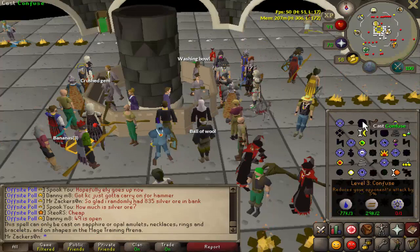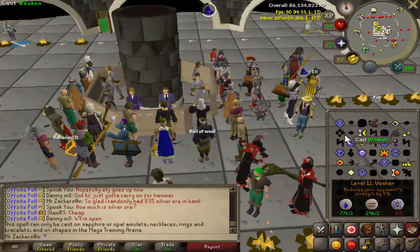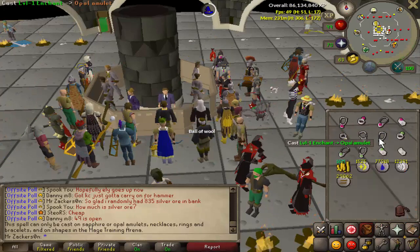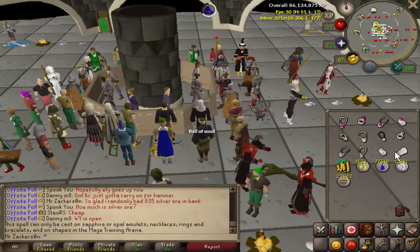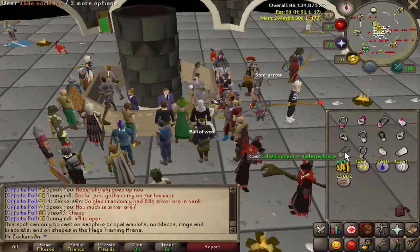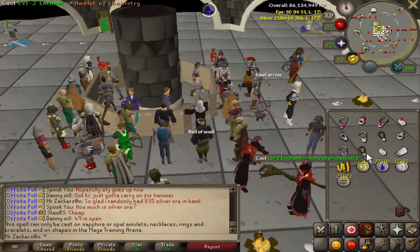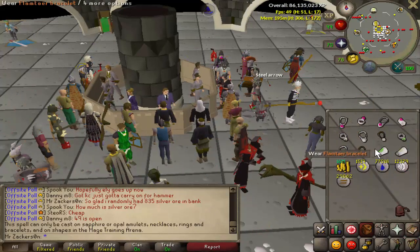The only thing confusing about the new jewelry is there's no 'enchant jade' or 'enchant opal' or 'enchant topaz' spells. However, if you use some common sense, the level one enchant — the sapphire enchant — is for the lowest tier new jewelry, so that is for opal. The level two enchant, enchant emerald, is for jade, which is the mid tier silver jewelry. And then the level three enchant, enchant ruby — which kind of looks like red topaz — is for the red topaz jewelry.